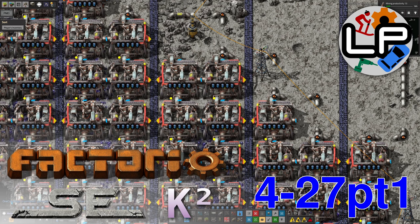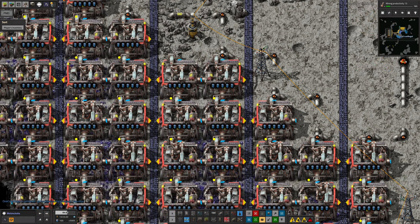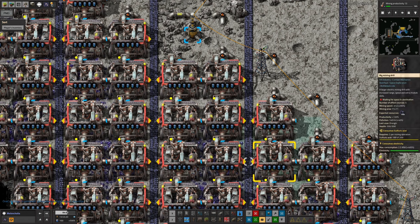Hello and welcome back to Lawrence Plays Factorio Space Exploration with Crestorio 2. Today we're going to take a look at how our Naquitite extraction is going - the belts have all stopped, which is either a very good or very bad sign - and we'll also look into the Vulcanite extraction and a few things going on back on the home world.